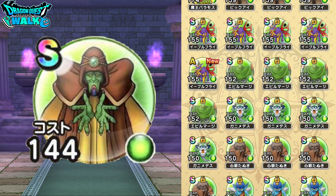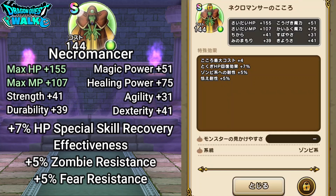Now let's check out the new soul from the necromancer. The necromancer is a green soul. Green souls usually have high max HP, max MP, and healing power. Here: max HP is 155 — pretty good. Max MP is 107. But healing power is only 75, which is pretty low. So this soul is best used for boosting a healer's HP, or possibly a guardian. The abilities include plus 7 percent to HP special skill recovery effectiveness, plus 5 percent resistance to zombies, and plus 5 percent fear resistance.